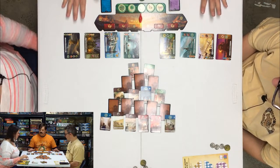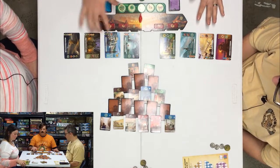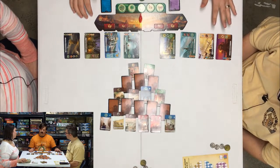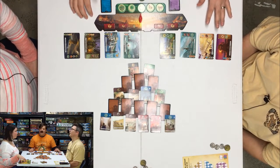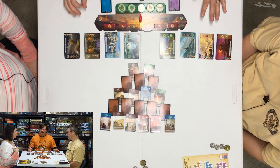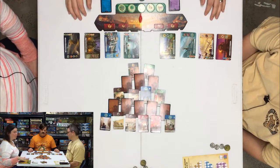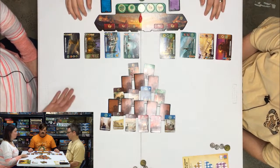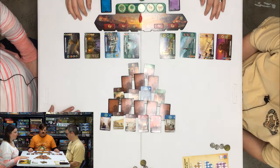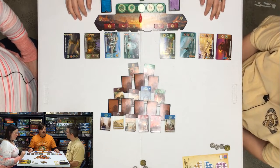Regarding wonder building — whoever builds their fourth wonder first prevents the other player from building their fourth wonder. So you can only build seven of the wonders total, and the eighth one is then discarded after the seventh is played.